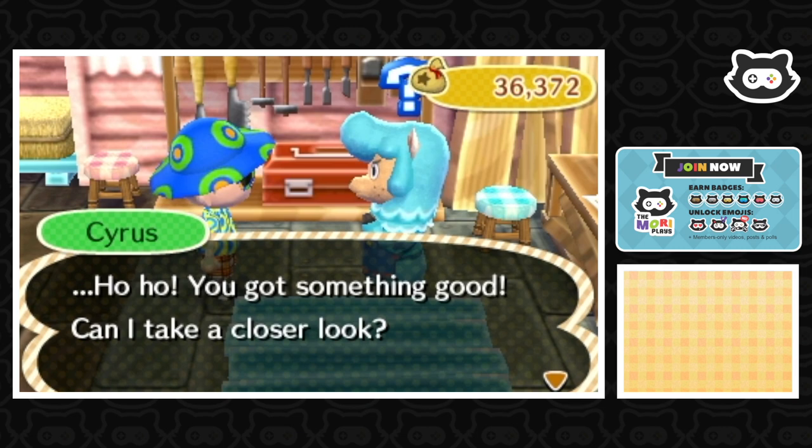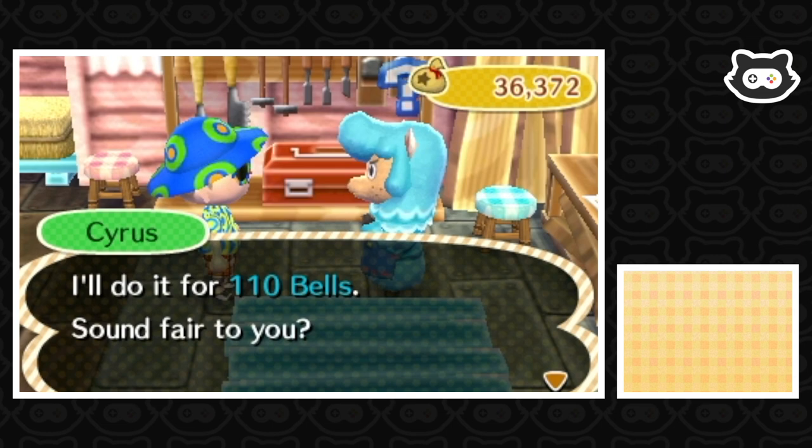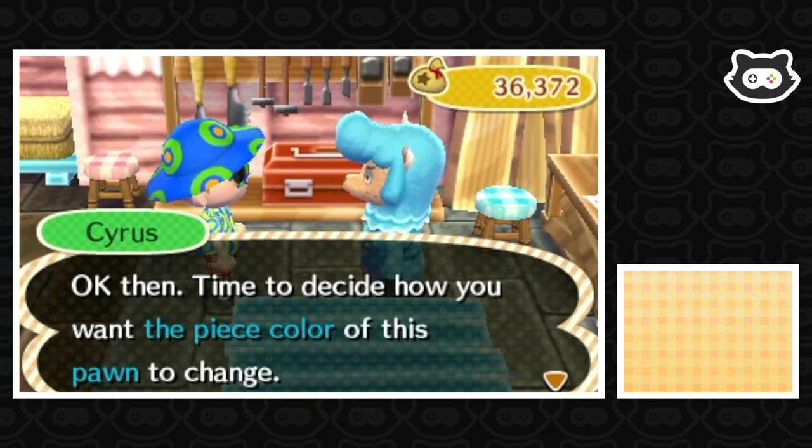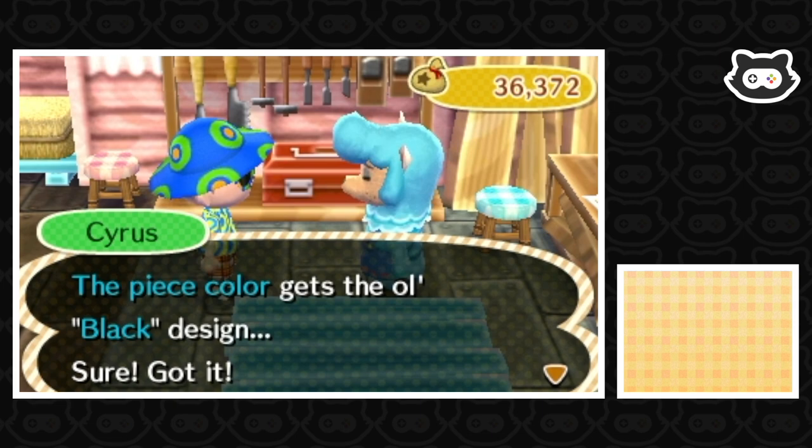Something good - let's take a closer look. So you brought me a pawn - the piece colour can be redone for 110 bells. We're just going to go for black pieces this time. Anyone who's been watching for a long time will know we just keep alternating the design until we've got them all.